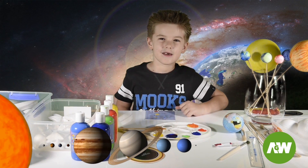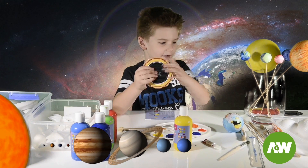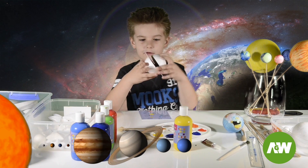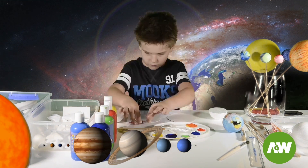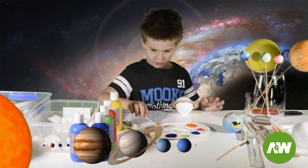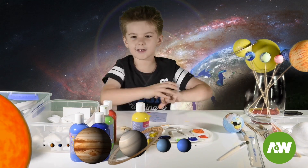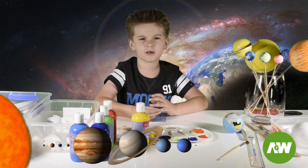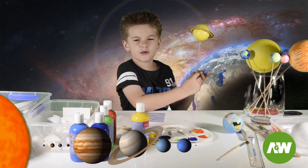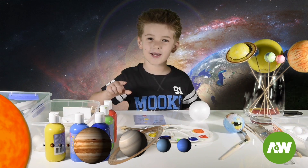The next planet we're going to make is Saturn. We're also going to use glue to glue two rings together and a half ball together, and then you can spin it around like Saturn does. Saturn is the sixth planet from the sun and is known for its fabulous ring system. Saturn is also a gas planet and it spins very fast.